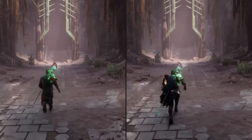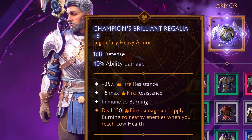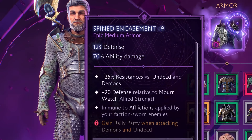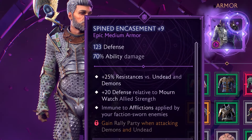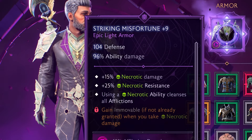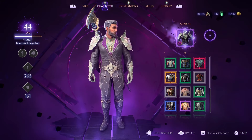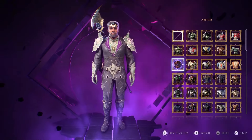Now let's talk about armor. Heavy armor is defense-focused but lowers your ability damage, while lighter armor gives you higher ability damage at the cost of defense. Mix it to fit your play style — whether you want lots of damage with less defense, or a tankier build. Personally, I prefer damage; it's a challenge but a fun way to play.